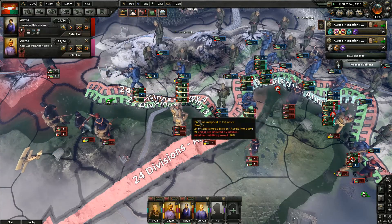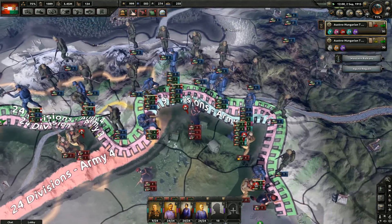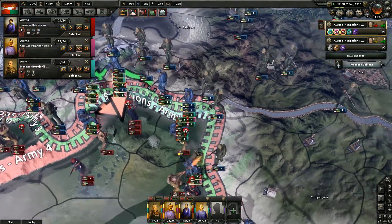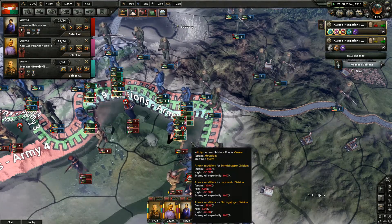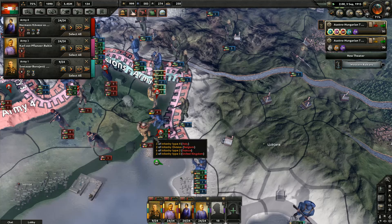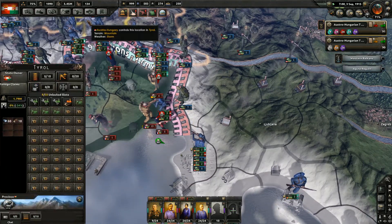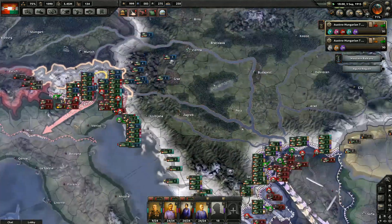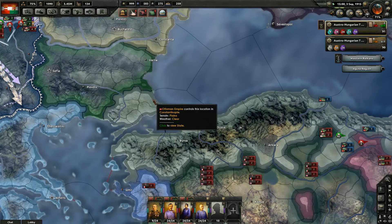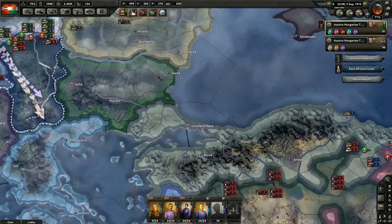Did we take a province? We did — took a province back, I guess I should say. I think we lost a couple on the front end but yeah, they definitely rushed us. That was a surprise. Ottomans have been surprised as well — Ottomans are so screwed. The bad part is once they can turn all those divisions on us, it's not going to be pretty.